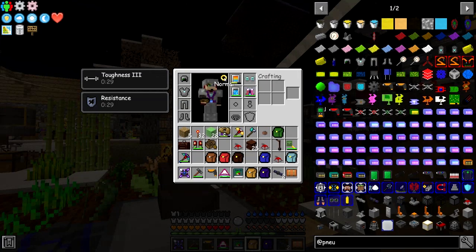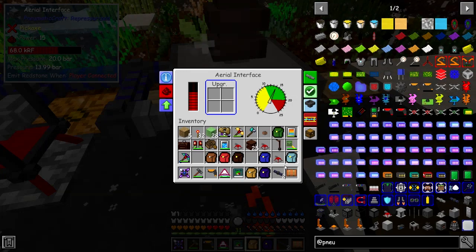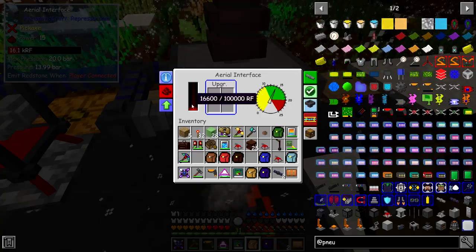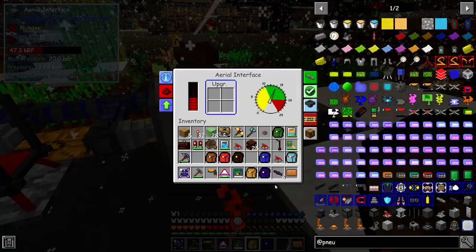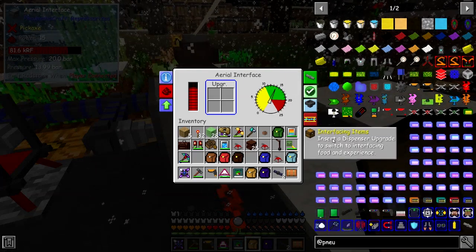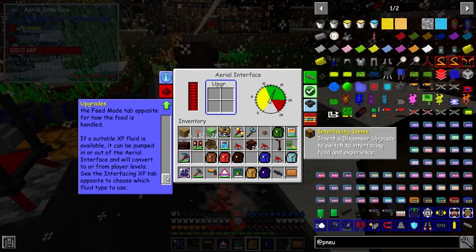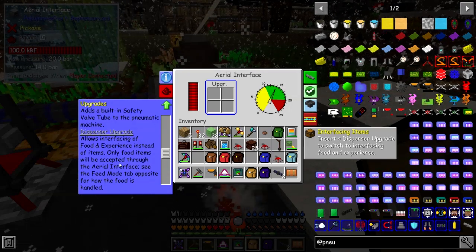The aerial interface also charges any electrical items on you because of the inventory interfacing. For example, let's take out of my bauble slot the portable temperature regulator. It doesn't work in bauble slots yet, but that's going to become a thing. Now if we look at this — it's 400k — you see the power suddenly dropped down to nothing because this has now been charged up. The power will come back in again. Isn't that fantastic? And that will work from almost anywhere. You can also put a dispenser upgrade into the aerial interface to interface items, so you can add a volume upgrade to increase the XP capacity by 5 litres, and then a dispenser upgrade allows you to feed experience and food.